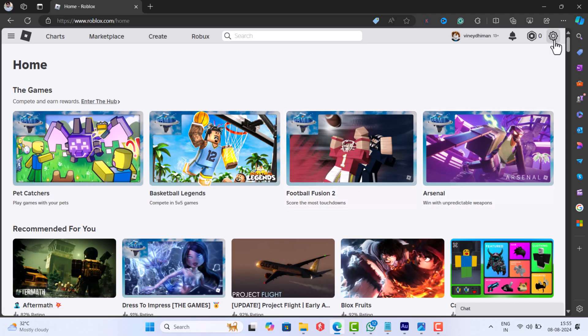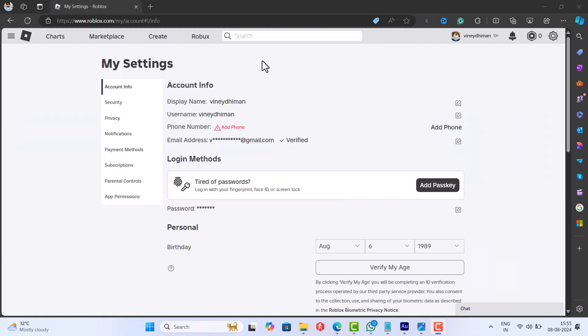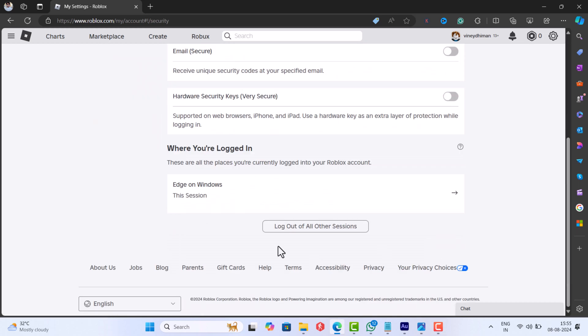After that, click on the cogwheel icon in the upper right corner and select Settings. Now switch to the Security tab on the left side, and click on the 'Logout of all other sessions' option.